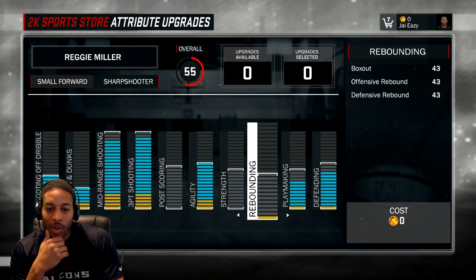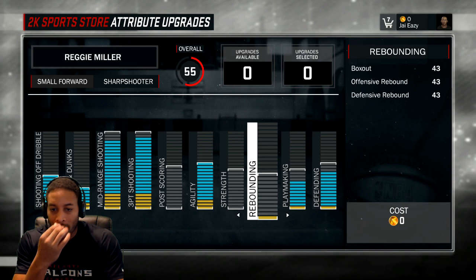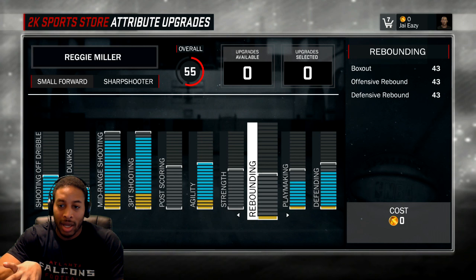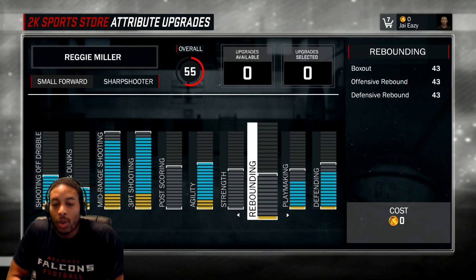Then you can max out rebounding and just leave strength alone. I think that's going to be the build that a lot of people go with — max out everything that matters, and then they may max out rebounding or strength once they figure out which one is the most important.